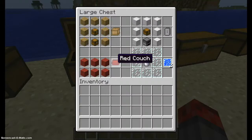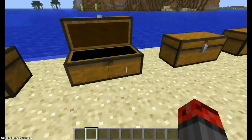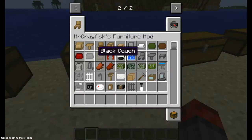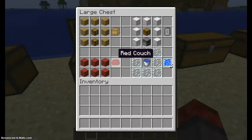Now, a couch. You can right-click and sit on it. I'm using red wool because red is better — red is the color of my skin. Red is awesome. So you need six pieces of any wool — white, green, brown, black, and red couches are available. And you can make that.